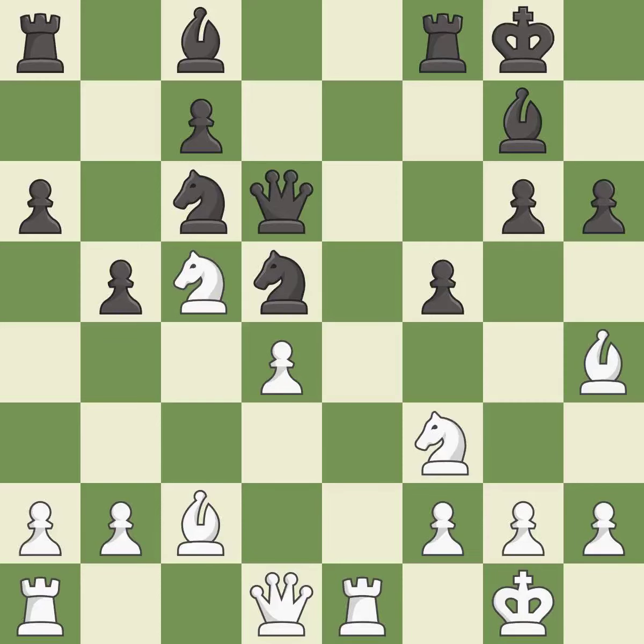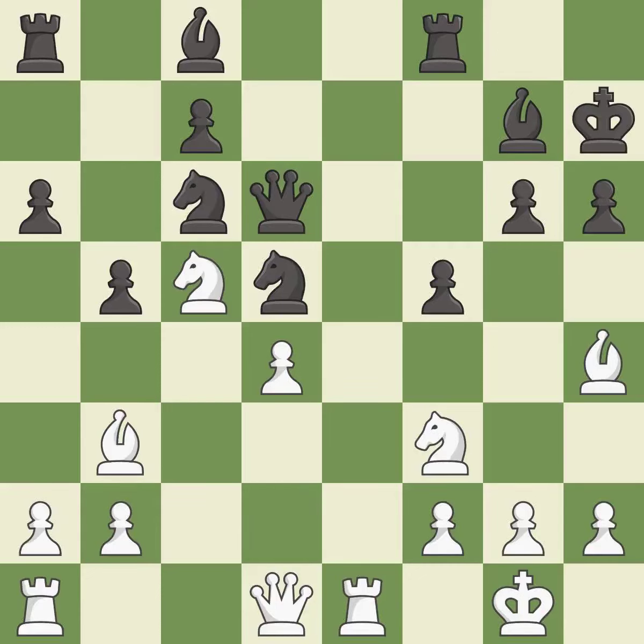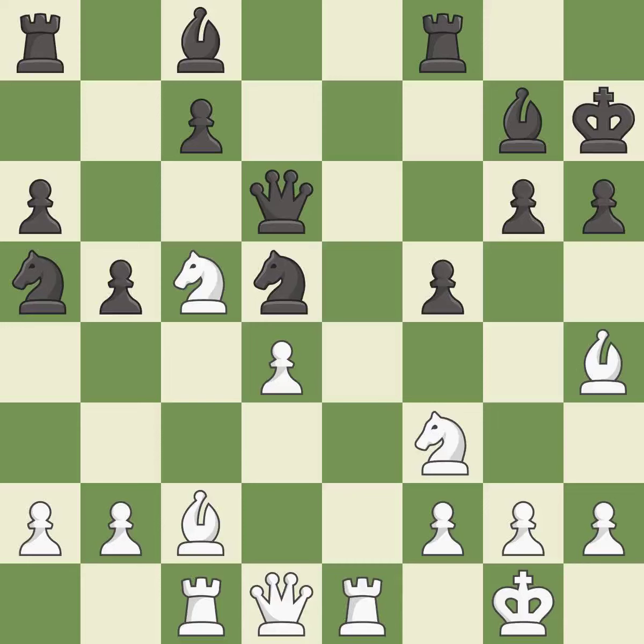This move puts the queen on a safer square — it is best. This pins a knight to the king. This is the only good move — it is a great move. Very precise — it is best. This develops a rook off its starting square, getting it into the action — it is excellent. This threatens to win a knight — it is best. Only one move worked there, and this wasn't it — it is a mistake.